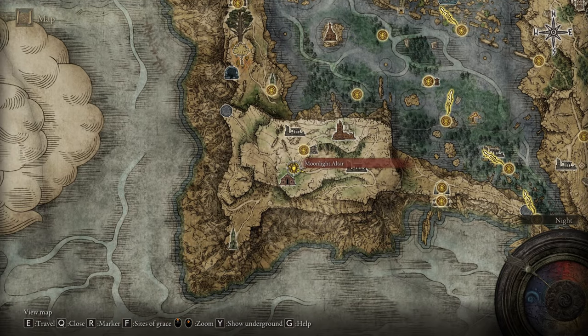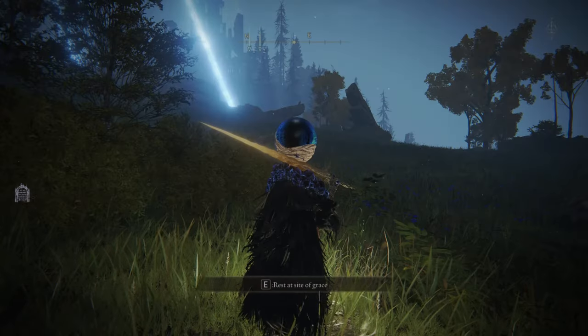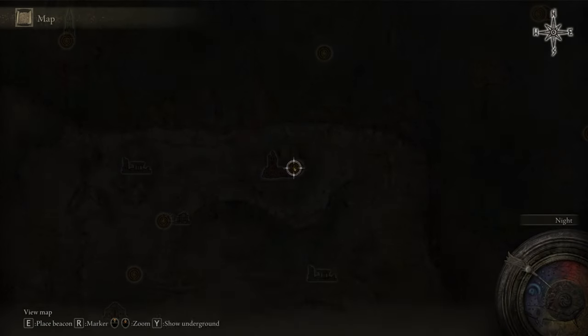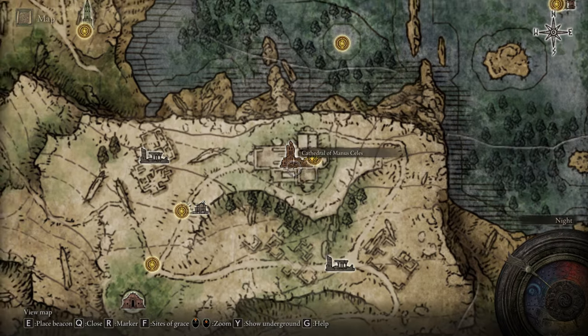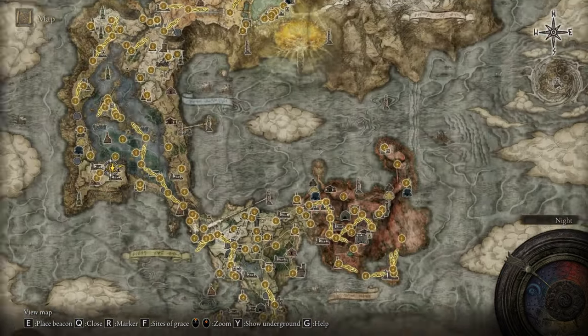Today I'm gonna show how you can get to one of the most hard-to-reach locations in Elden Ring. I'm talking about the Moonlight Altar and the Cathedral of Manus Celes.